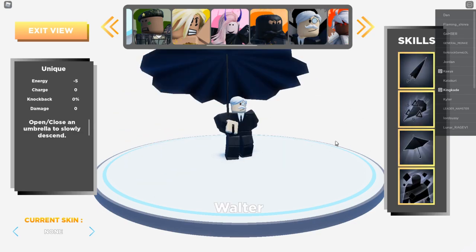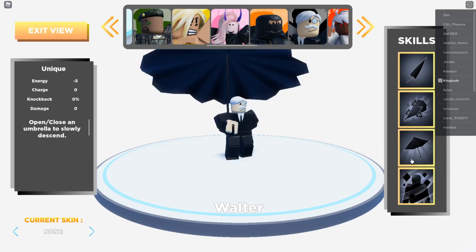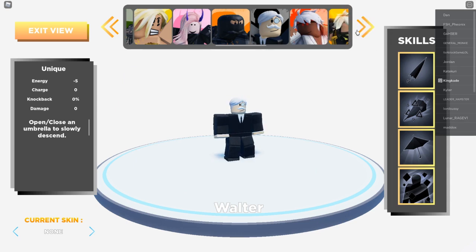Basically with Walter, all you do is click E — it's only five points. If someone hits you super far out and you don't have enough jumps, you just pull this out and you can glide all the way back. This one is actually super good, so for this video I'm going to go ahead and use Walter.